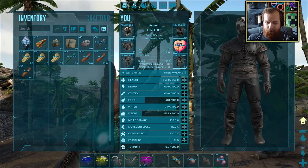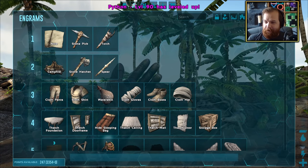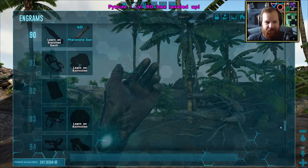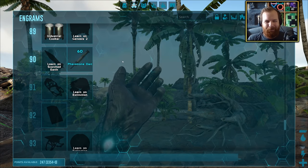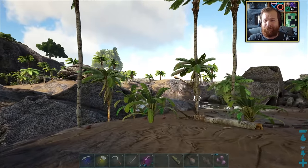As a result of getting all of that done, we do of course have ourselves a level up. At level 90 — what do we have here? The pheromone dart. We're just saving up engram points at this point.